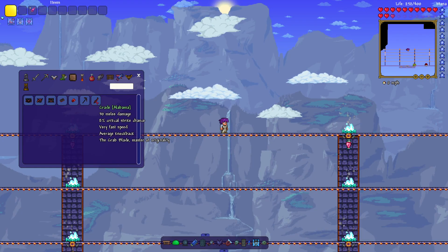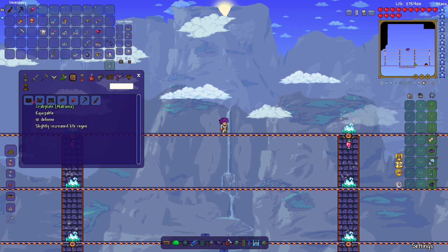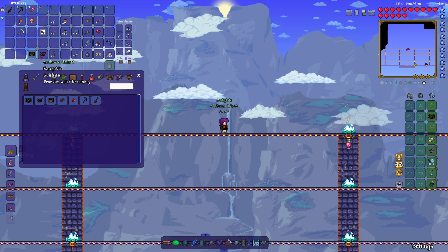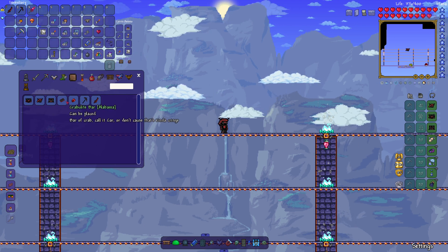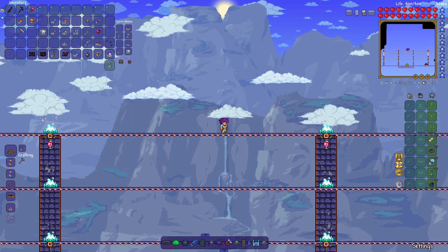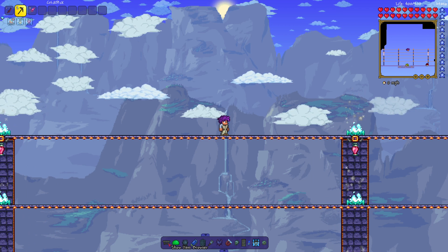Here's the crab mod. I didn't really know what to expect with this one. The mod's name is actually Alabama, but we get a cool set of armor. Wait, that's just really OP. Let's see what the weapons do — kind of boring. Crab mod's over. Let's see if there's any enemies. That was a weird one. It was just that armor and sword and pickaxe.